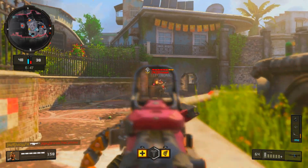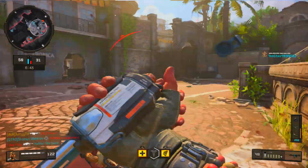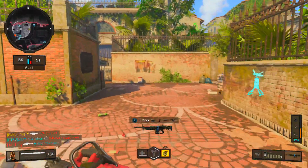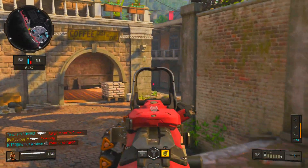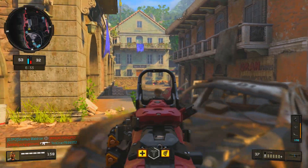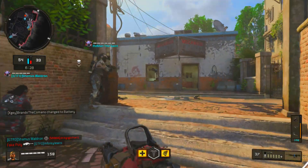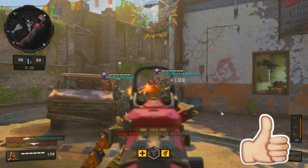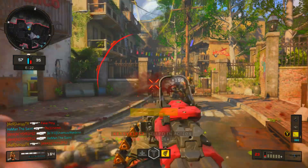Moving on to the class setup — I run Reflex because I like it, I felt like running it in this setup. Quickdraw to compensate for the reduced ADS speed. Stock to compensate for the slightly reduced movement speeds. And then FMJ for armor — why not? The slightly increased hipfire spread doesn't really matter; like I said, you're only going to be hipfiring when you're point blank with someone, and whether it's increased spread or not doesn't really matter.